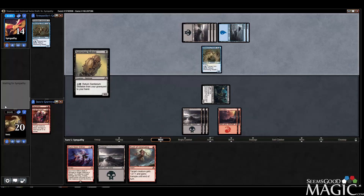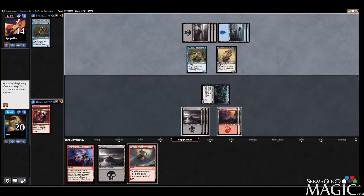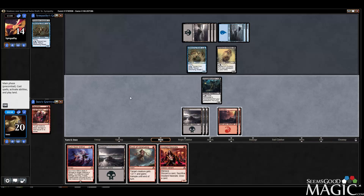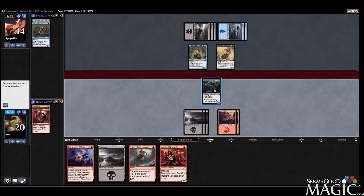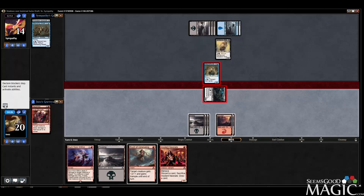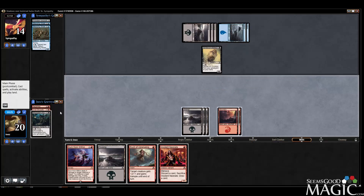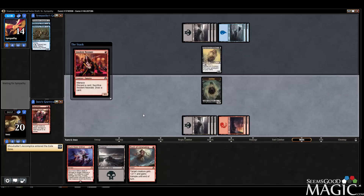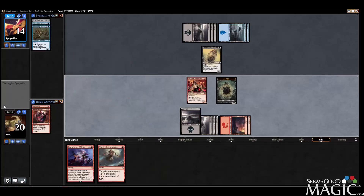This looks familiar — and a Sanitarium Skeleton. So I can exile his Scab, but I don't think I want to do that. Neonate's not bad. I guess the play is swing with Accomplice. We get to just take the trade — I don't have to rush either. I think we need that for later. I would argue a better trade for us since we can just bring it back, plus Neonate. We're gonna play the land because we're still working towards that Burn from Within.